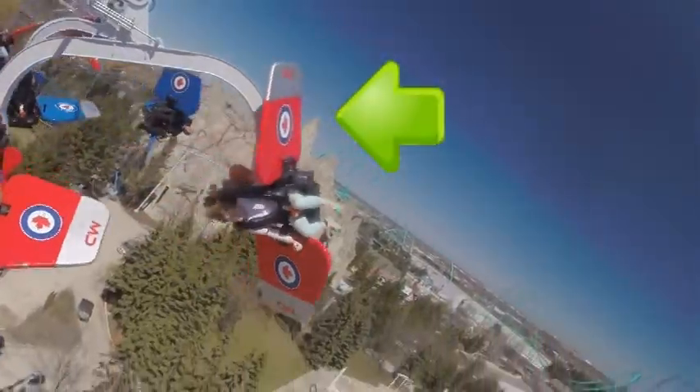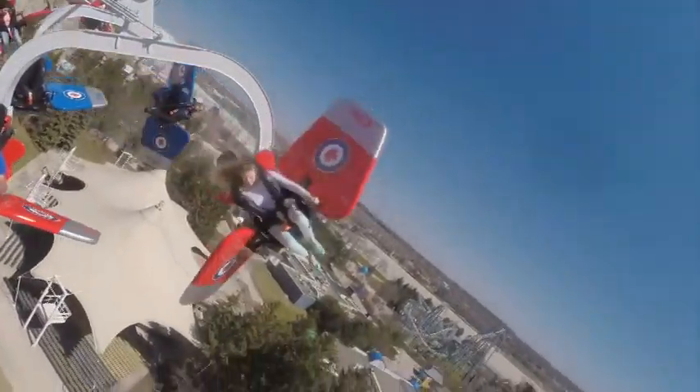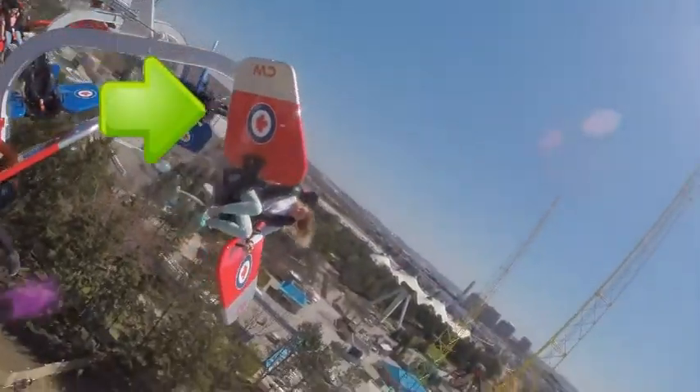So remember, to get your seat to flip all the way over, you've got to slowly start by rocking back and forth. Every time the seat starts to slow down on one side, quickly flip your wings to the other direction — that'll bring your seat back to the other side.